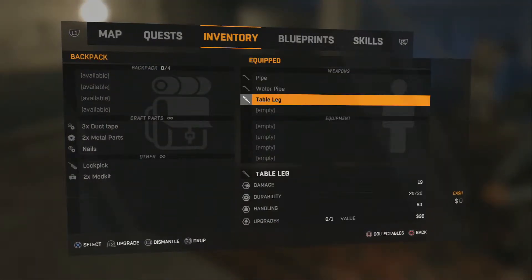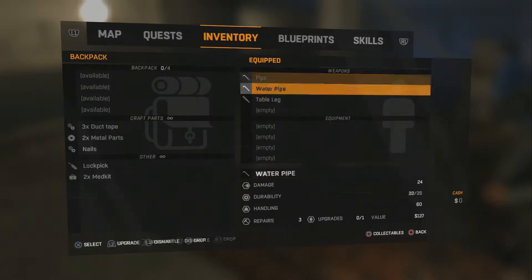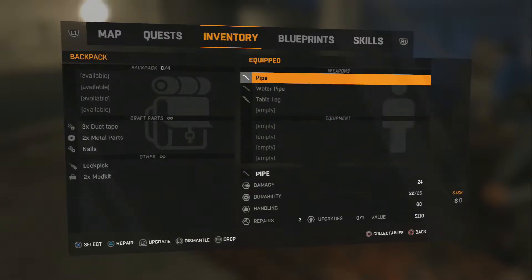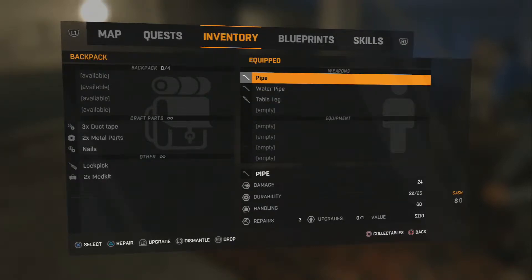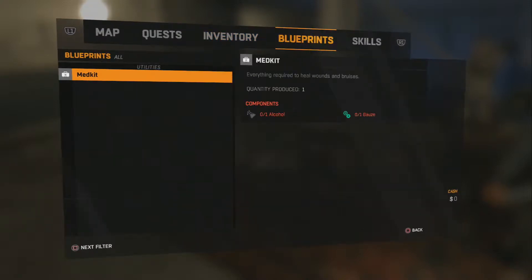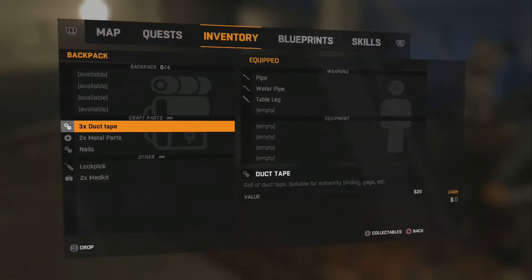So we got some weapons — 24, 24, 19. I keep my best weapon at the top. A pipe is better than a water pipe — they're the same. The table leg is 19 so it's not as good. And we have some duct tape, metal parts, nails, lockpick, medkit and stuff. We have blueprints — we can make a medkit. We have a leveled up map and a quest map.